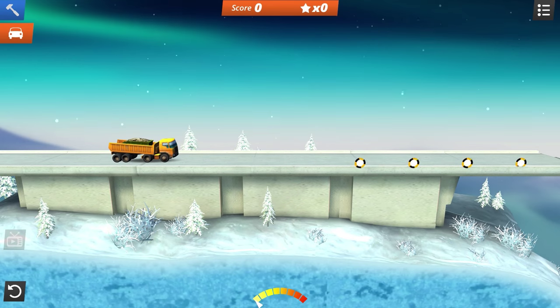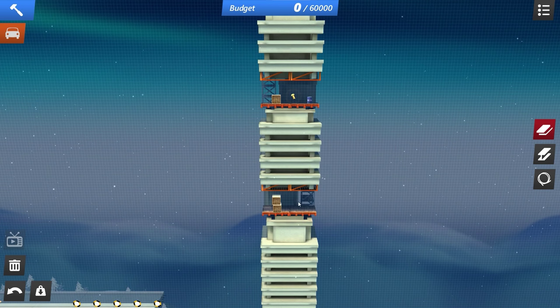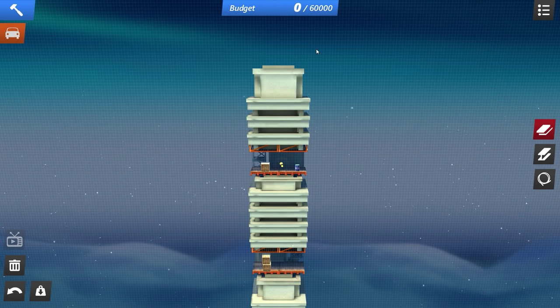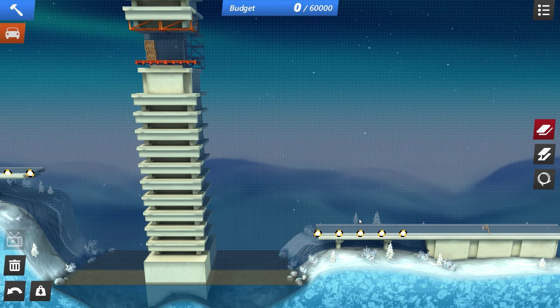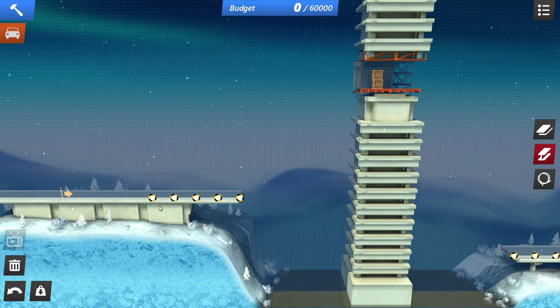I believe we start with a dump truck — yes, we do. So a very heavy load that we have to do a crazy jump with. Either we can go through here, or maybe, just maybe, we can jump all the way over it and land down here. I'm going to say I would probably explode though. Anyways, we got a budget of 60,000, let's get right into it.